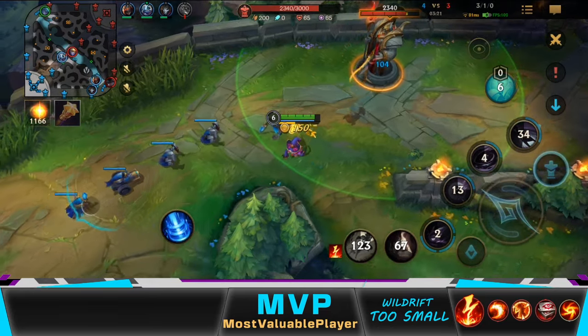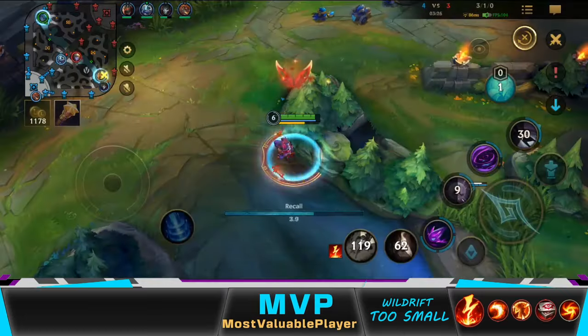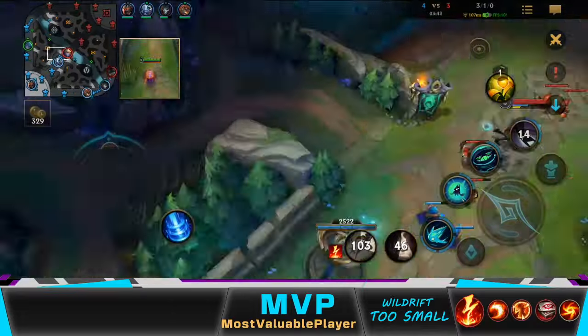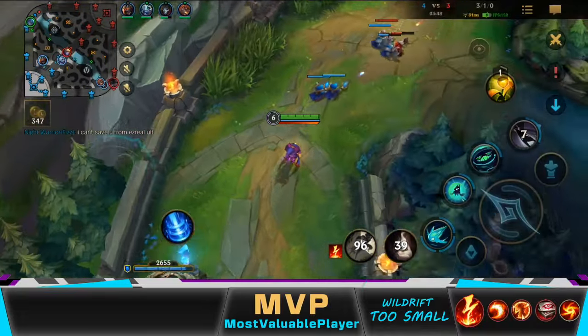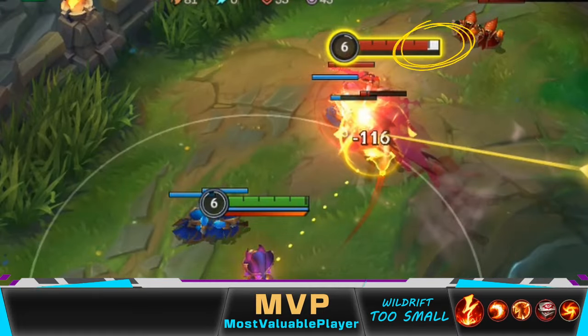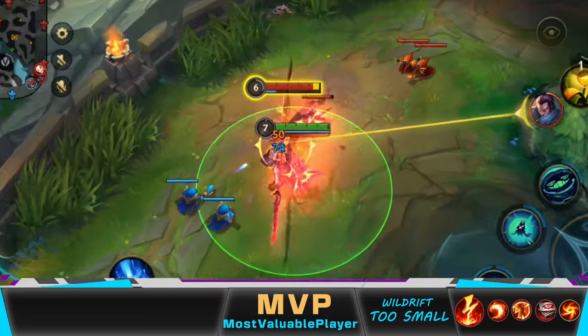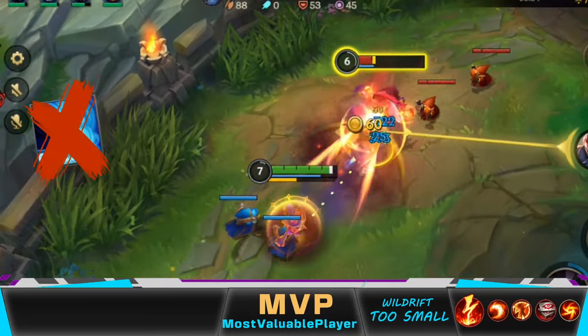Now I should push the wave and take a plate or two before Yasuo returns. Now I'm too fed, so I can be more aggressive and not worry about being in Yasuo's auto-attack range. Again, I removed Yasuo's shield by auto-attacking before hitting him with any abilities. Once Yasuo engages, I fear him with W — it's the fastest method, and he can't block it with the wind wall.